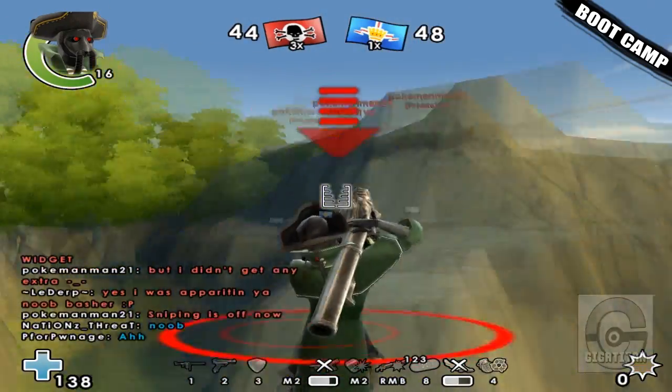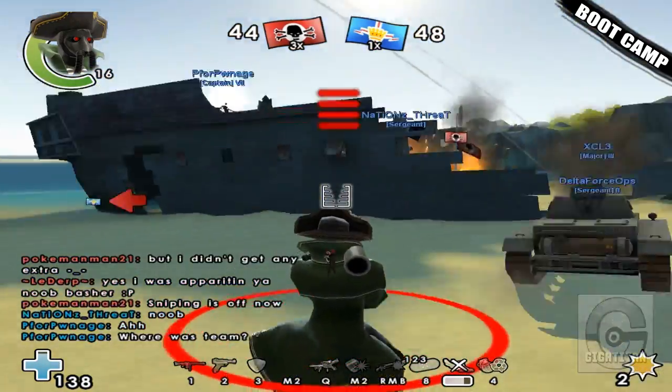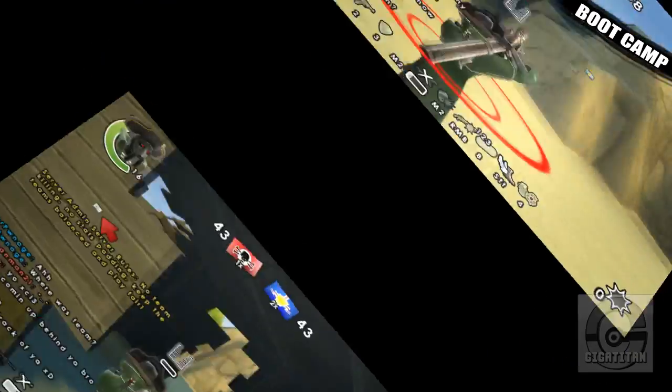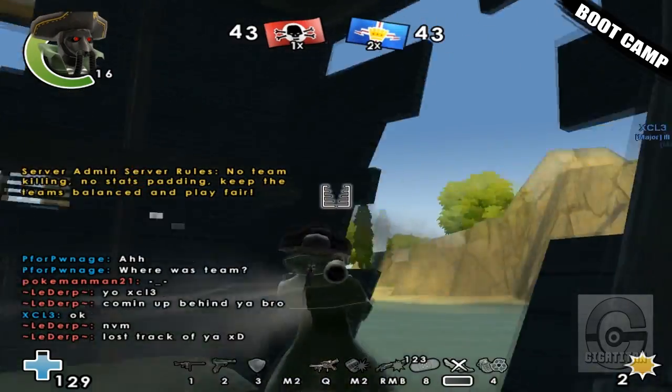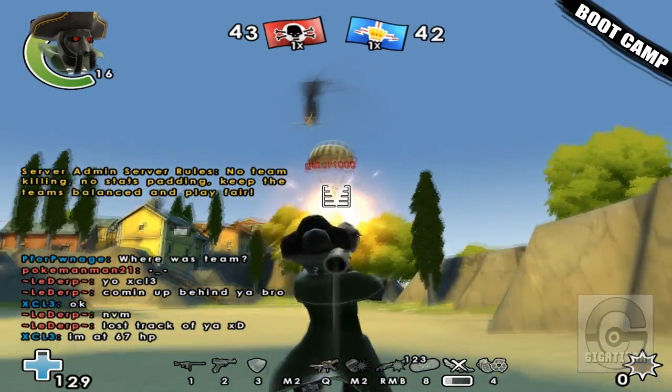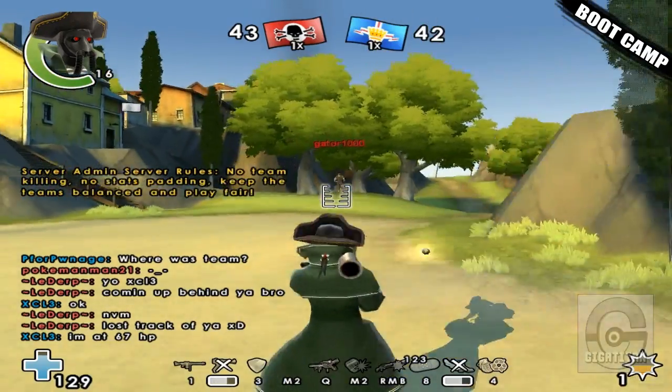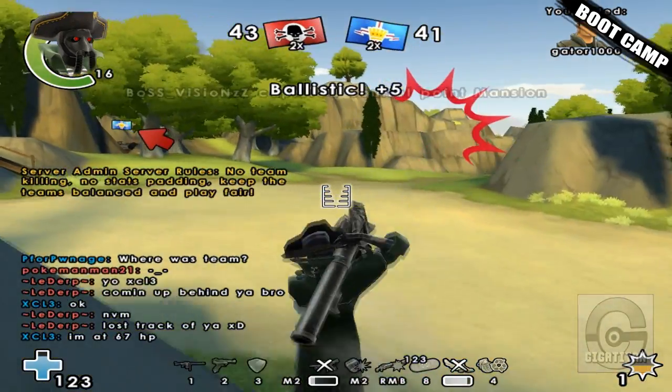To minimize the Dragon Cannon's weaknesses, it's advised to pair it with a close range machine gun or shotgun to compensate for its weakness up close. Combined with one of those two, the Dragon Cannon will be one of the most effective anti-infantry weapons in the entire game, allowing the Gunner to reach out and touch opponents too far away to hit with machine guns.